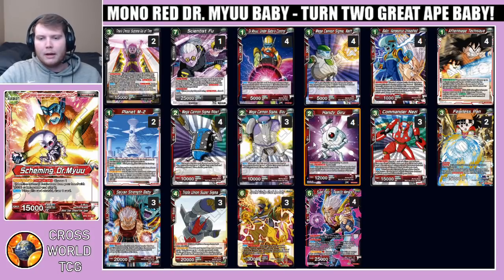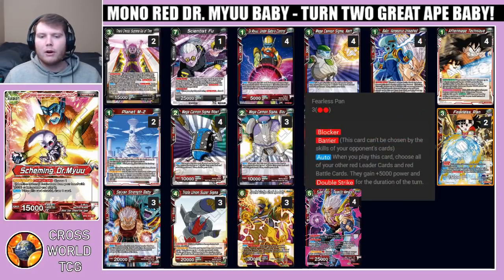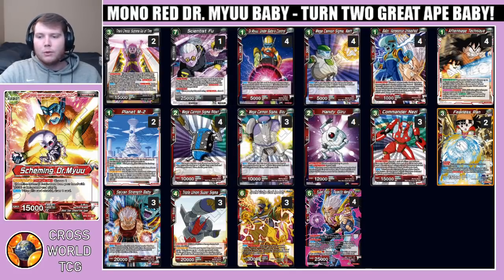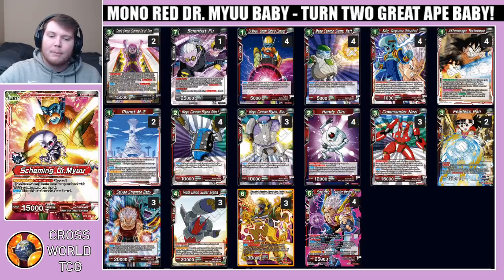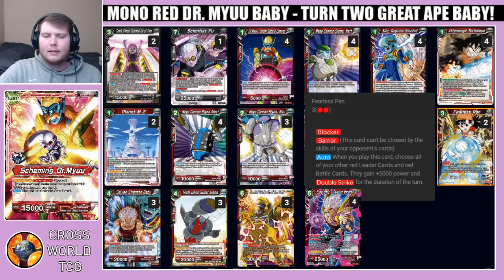We have four copies of our super combo Handy Chiro — it's searchable off of Dr. Mu, making it the ideal super combo for this deck. We also have two copies of Fearless Pan, which has a really cool interaction with all of our free gadget-esque cards — Nat, Bizu, and Rivet. When Pan comes into play, it's a blocker with barrier; you choose all of your other red leader cards and battle cards and they gain plus 5k and double strike for the duration of the turn. You're playing all these guys essentially for free with your leader effect, so dropping a Fearless Pan gives your whole board double strike — a really easy way to put on a ton of double-strike pressure.